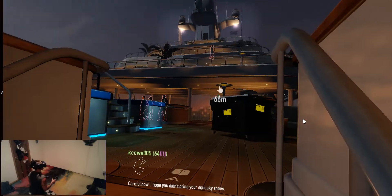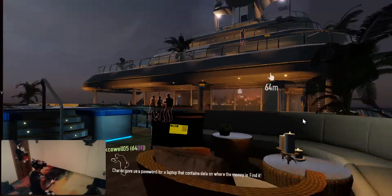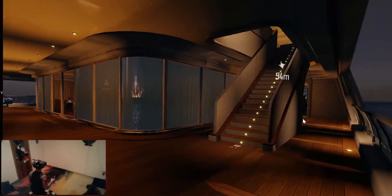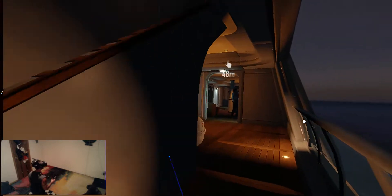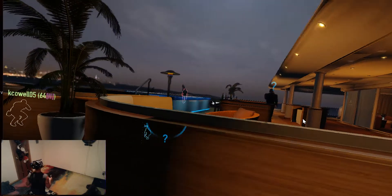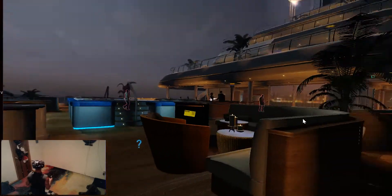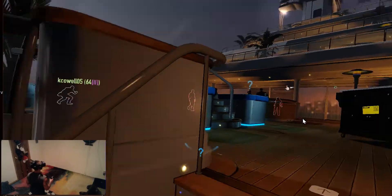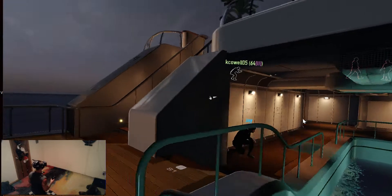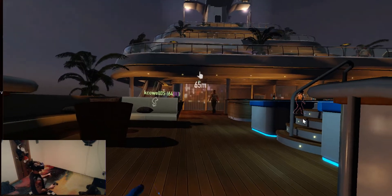Careful now. I hope you didn't bring your squeaky shoes. It's not downstairs this time — there's a laptop that contains data on where the money is. Find it. The laptop's not downstairs? Oh. There's people on the right side — guard. You need to go left. There's a guard left currently. I see them. And there's one coming out.